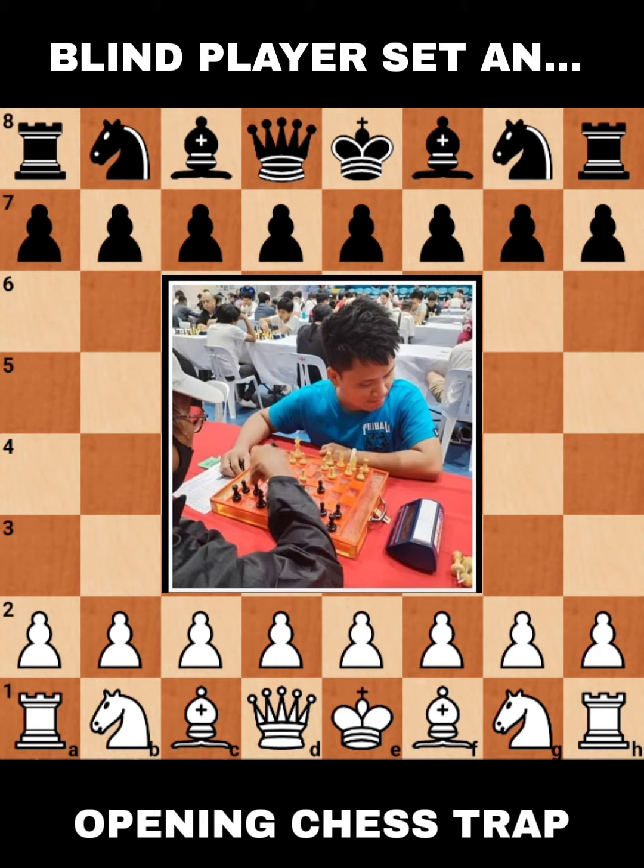The moves were e4, c5, Nf3, Nc6, and here Arjo went to c3. The idea is that after d4, c takes d4, c takes d4, white will have a very strong and intact center pawn. Black played Nf6, attacking the pawn, so Arjo decided to go with Bd3.